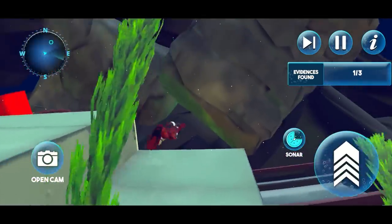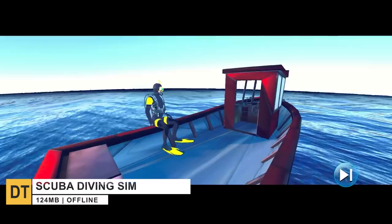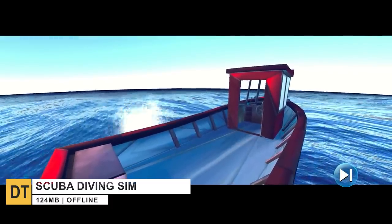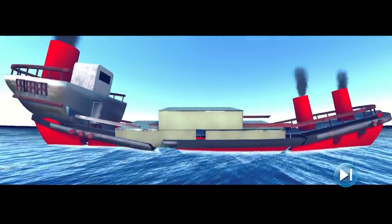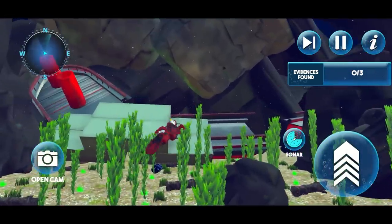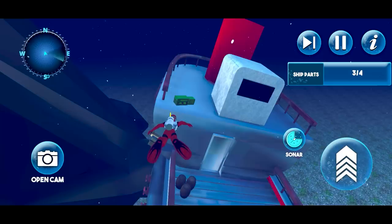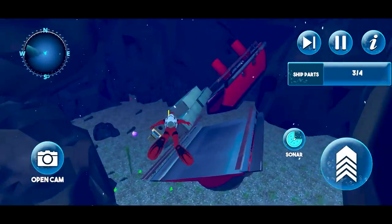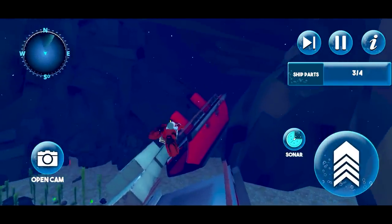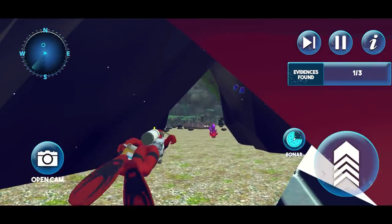Scuba Diving Simulator. This is a casual game about exploring the ocean and collecting treasures. In the game, your mission is to find a ship that sunk in the deep sea, and you have to collect clues and evidence to find out why it sank. Additionally, you have to be careful during the missions because there are sharks and octopuses abound. An important point to make is that this is not like a simulator — it's not an open world and there is no free dive option. Currently, the game only features 5 missions.